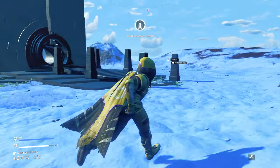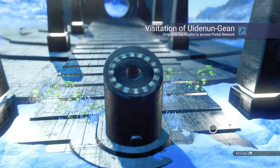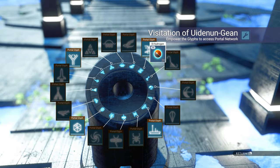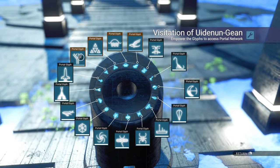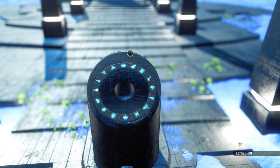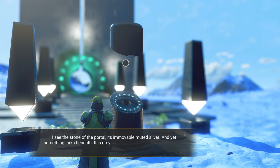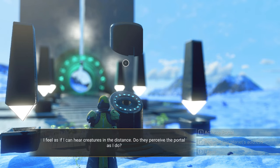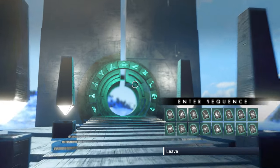Over at the portal site, you can interact with the dialing device. The first time it requires to be charged — you'll need cobalt, copper, oxygen, carbon, and sodium, or some alternatives which will be shown to you while hovering your cursor over the glyphs. You can then activate the portal and enter the glyph sequence to travel to where you want to go.